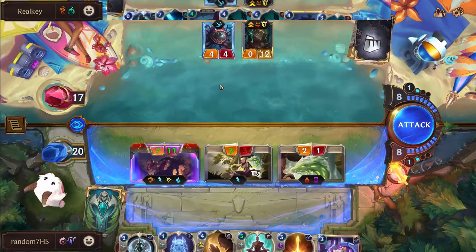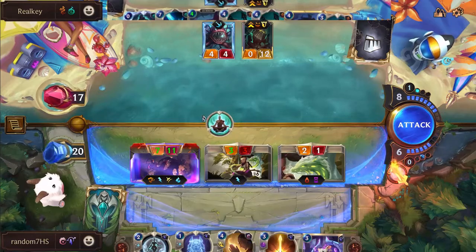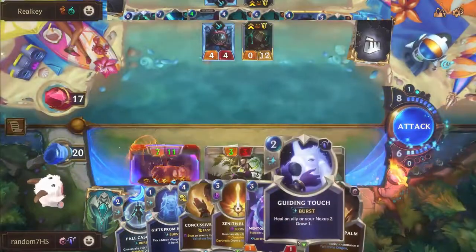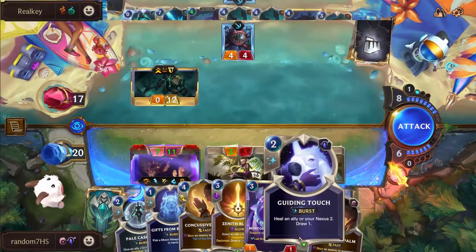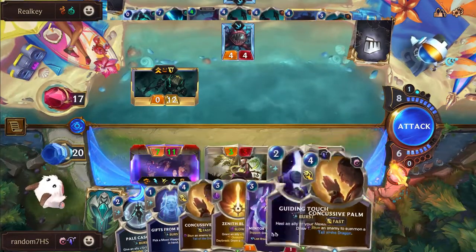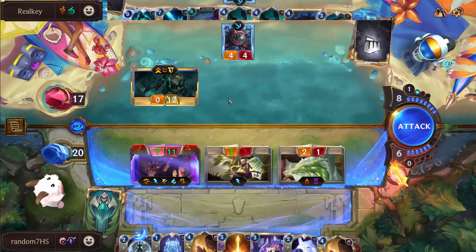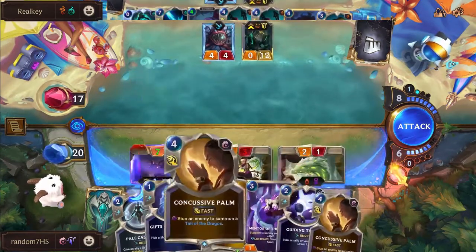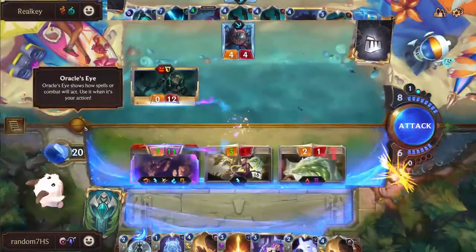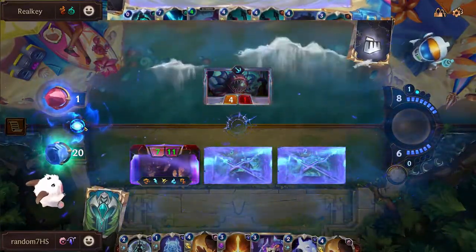Lee Sin already at seven attack with overwhelm and leveled. It's turn eight. We have a Pale Cascade, going to be able to threaten a whole lot of damage here on Random's side. Going for the Deep Med off the bat - was not able to find the Will but did find a Guiding Touch to continue digging. Double Concussive Palm as well. We definitely need to keep Lee on the board - no Lee as backup in hand - so if Real Key can deal with this Lee, they'll be in a decent spot.